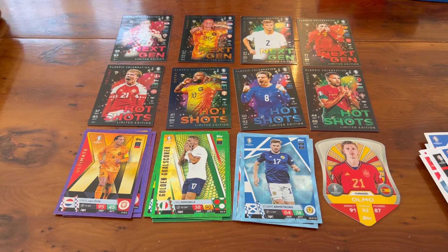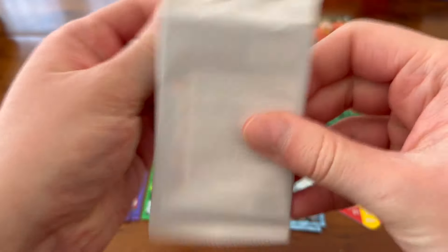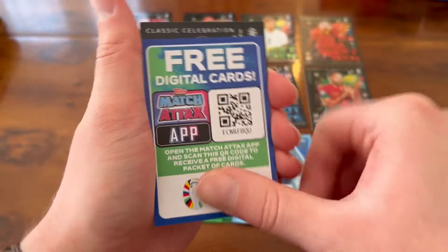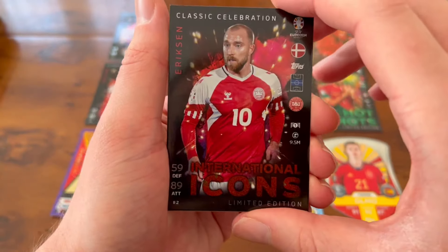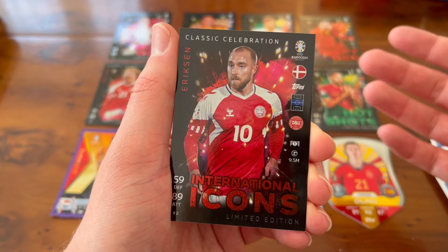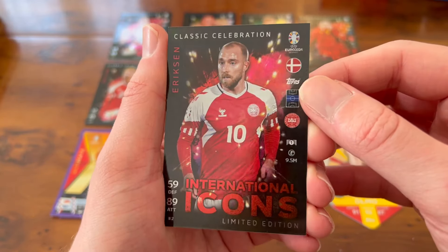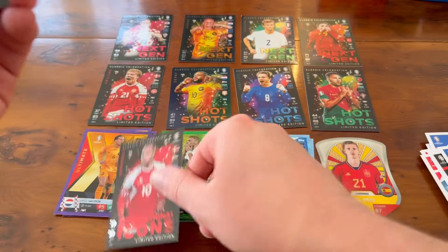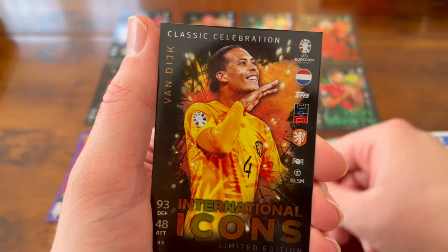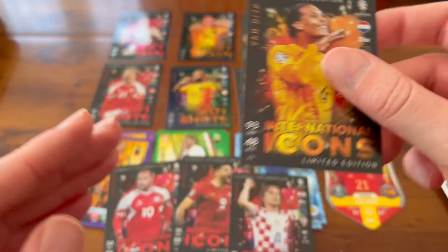People, we don't have one of those relic cards — it didn't happen today. But when the collection officially drops we will do a big boy relic hunt looking for one of those insane relics. We have a QR code and our first Celebration Limited Edition — an International Icon Eriksen. No one would have thought after the World Cup or the last Euros that he'd still be playing, so it's good to see him back and he's killing it for Man United. An International Icon Mitrović, now playing over in Saudi. An International Icon Modrić. And we finish with International Icon Virgil van Dijk.